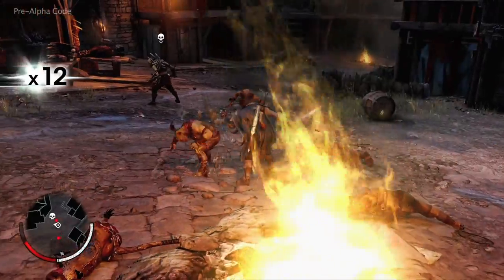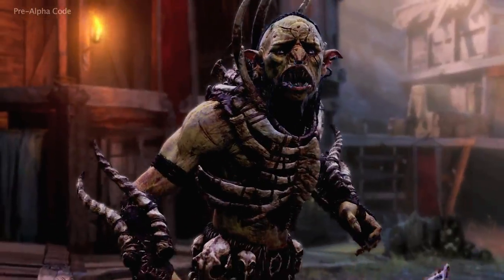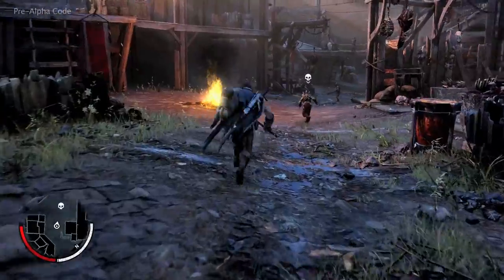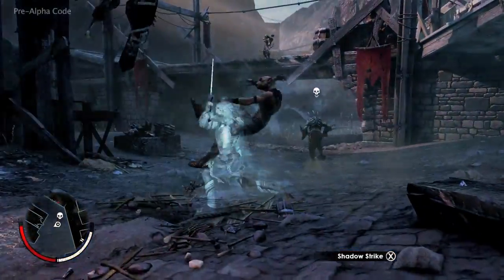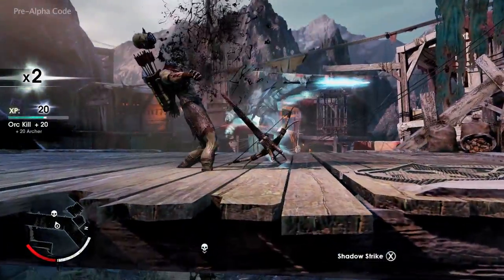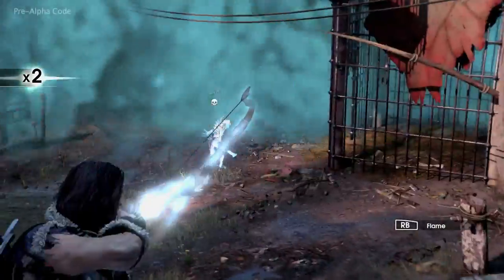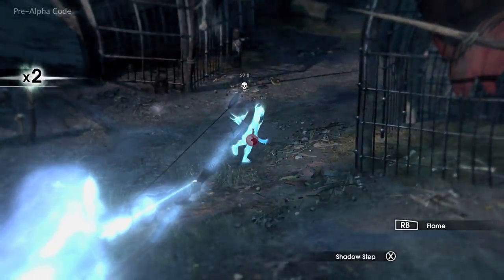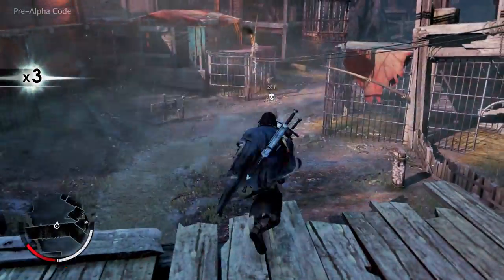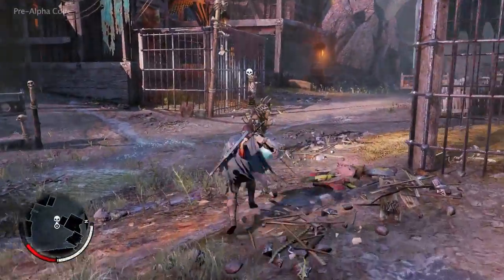Ratbag is a coward at heart, and he's going to run as soon as the odds turn against him. Talion can put his wraith powers to use — one of the key powers of a wraith is the ability to dominate your enemies through terror and bend them to your will.